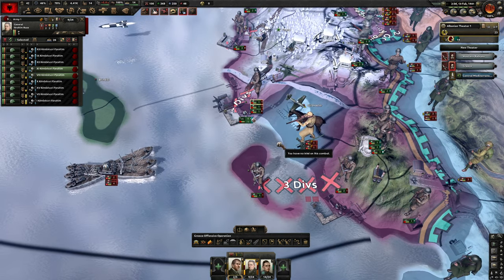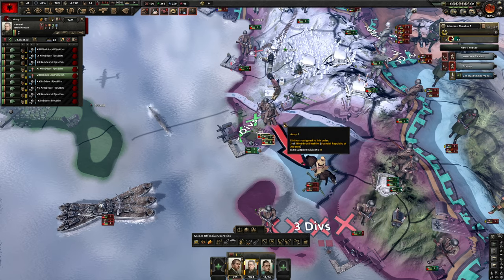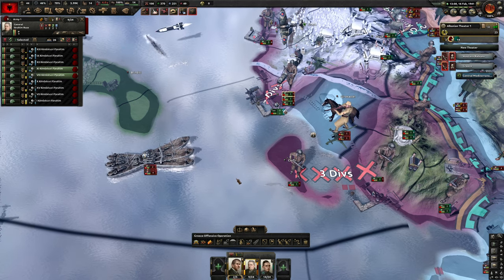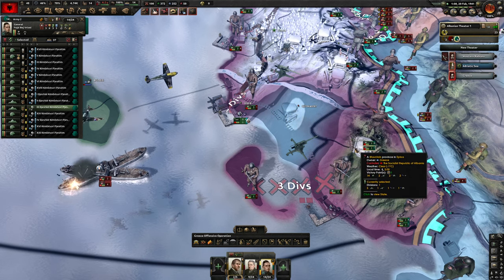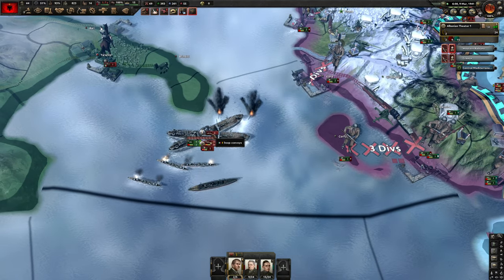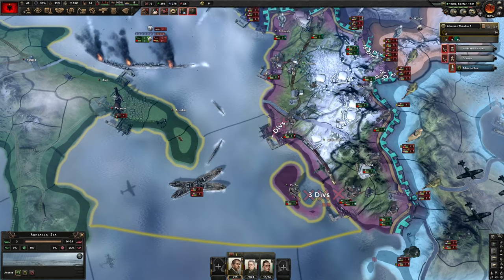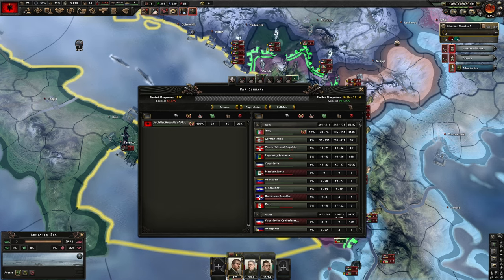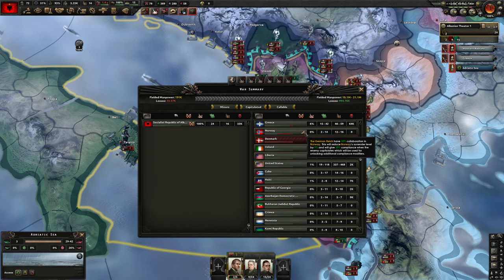There seems to be some sort of bug — someone's naval attack is going haywire, attacking the people who just attacked me. Sending submarines in to see if they can do something, but they seem to be bugging out too. Anyway, we're a bit into 1941 — let's check the casualty count. We've taken just over 33,000 and they're just under a million. We've done quite a bit of damage.